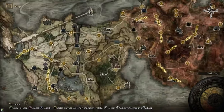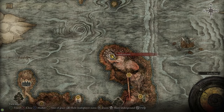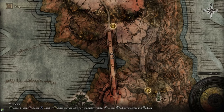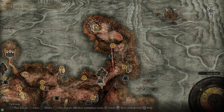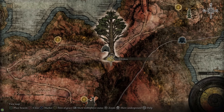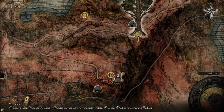From the Bestial Sanctum we're going to follow the road to the south and cross a really big bridge — there's a dragon on top of it but we can just run past it before it attacks. There's a site of grace right next to the bridge to grab too. Just south of the bridge is the Minor Erdtree, and we're going to go behind that and take a Spirit Spring up a cliff that'll take us right to Fort Faroth. If you need runes, the giant dragon Greyoll nearby is a great way to farm them — I have a video about that.